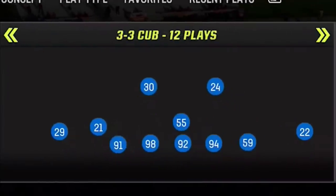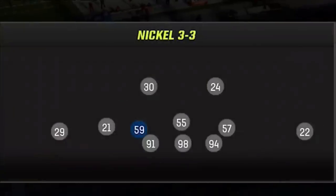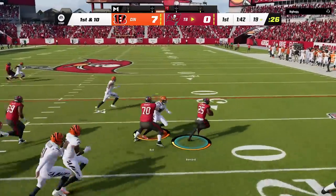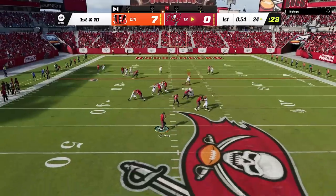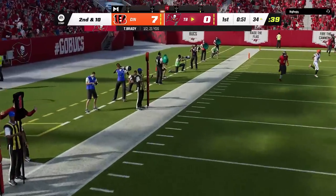On defense, I chose this playbook to run the exact same meta defense he did — my plan is to play the exact same way: AG catching, running clock, all of it. So I set my safeties at linebacker to 3-3 and set my audible plays in the 3-3 cub, switching over every play. It doesn't work too well at first as he gets a big run, hurries me up, and follows up with a big pass play before I get him to throw it out of bounds. I didn't even have time to set up my coaching adjustments yet.